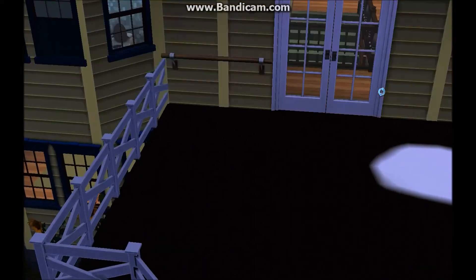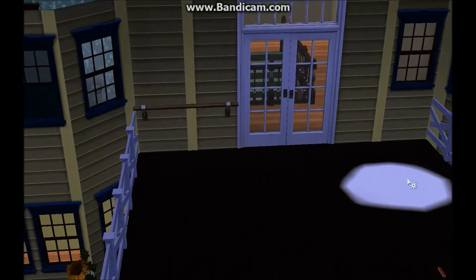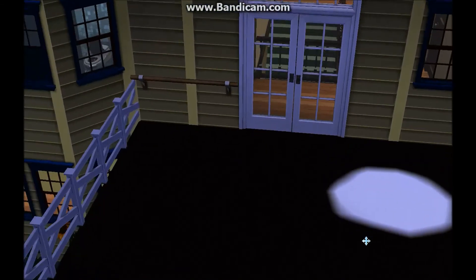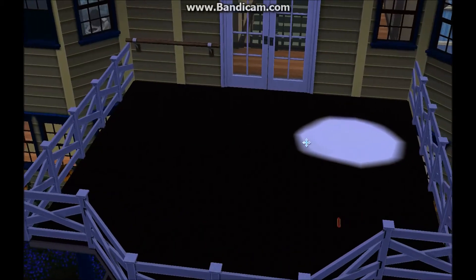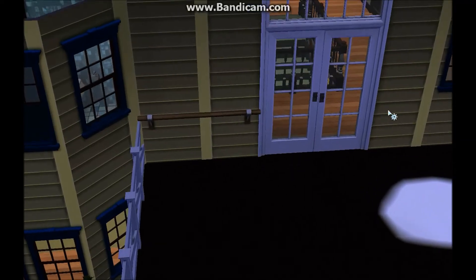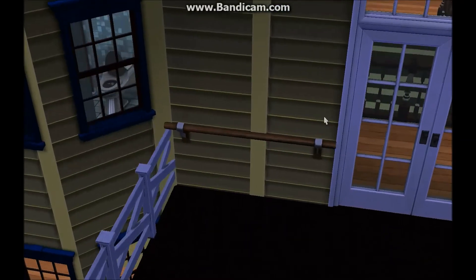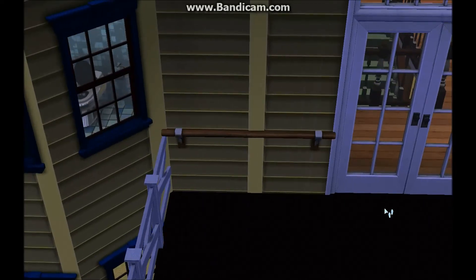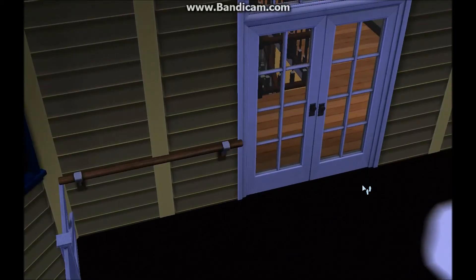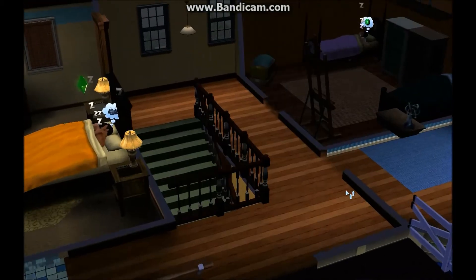That brings us to the last room in our house, which is out here. It's got a nice double door right here — I really like that. We have some puddles, and the dog left his toy up here. There's really a lot of room for things in here, but we don't have a lot of money right now and I'm not really sure what I want to put in here. But it's always nice to have extra space. We just have a ballet pole thing for one of our girls, because she's really into ballet.